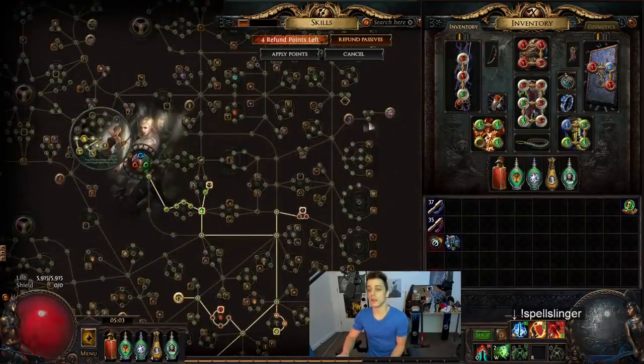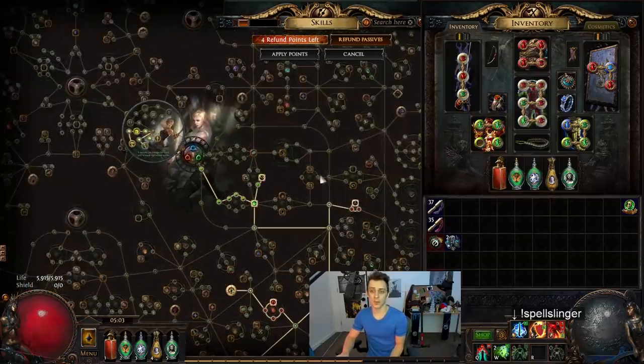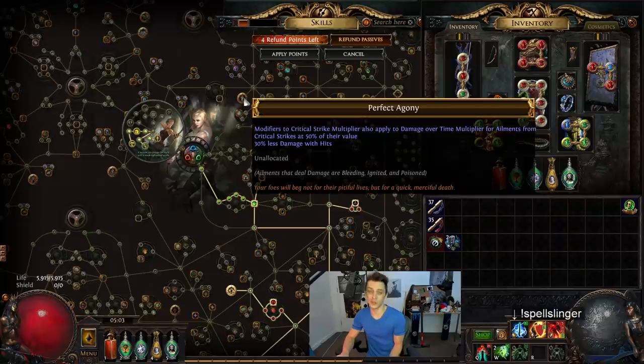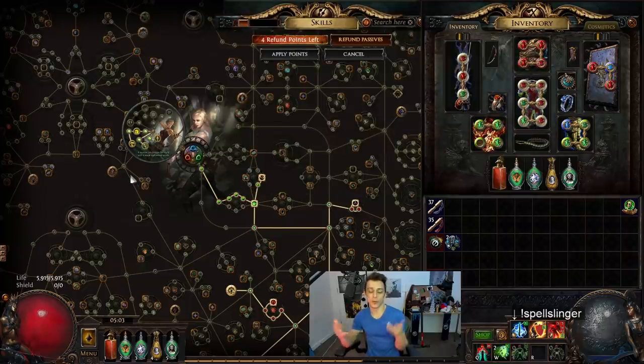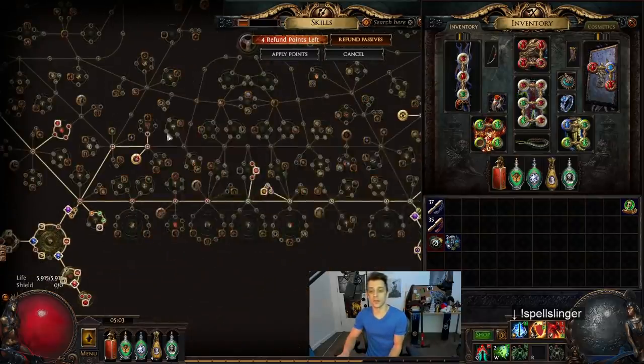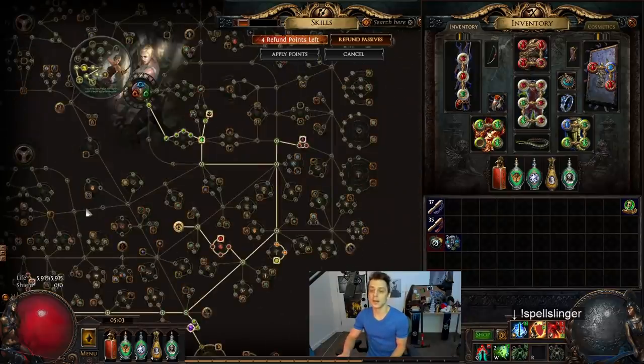I really would have loved to take Acro and Phase Acro. I was originally going more crit-heavy down this side, but crit scaling and crit multi scaling really hardly adds anything. Let's say I've got 4 million DPS right now thanks to Perfect Agony, Abyssus, and extra crit multi. If I don't have Perfect Agony, I've got like 3.5 million DPS — it's a fairly negligible increase considering these nodes over here are a similar sort of gain.